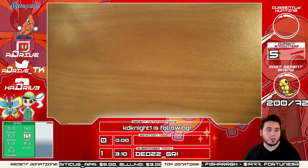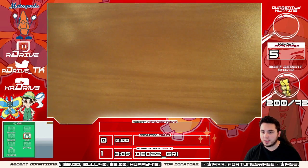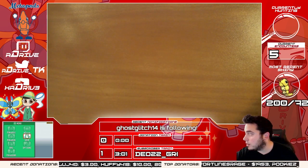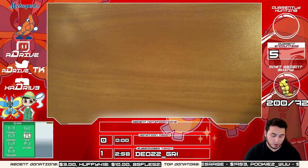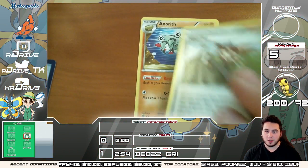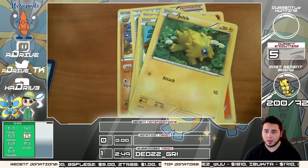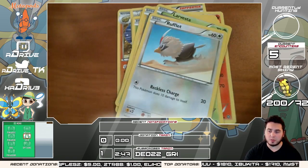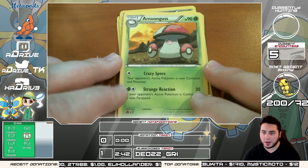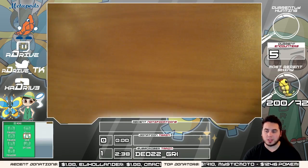Thank you so much guys! What's up KD Knight, Ghost Glitch Jack, Vapor Talon — welcome to the stream. We've got an Anorith, Ninja Boy, Rapidash, Pawniard, Tangela, Joltik, Larvesta, and Rufflet. Reverse holo is a Clauncher, and the rare — what's up Silk Slick — we got an Amoonguss again. So we've seen many Amoonguss.